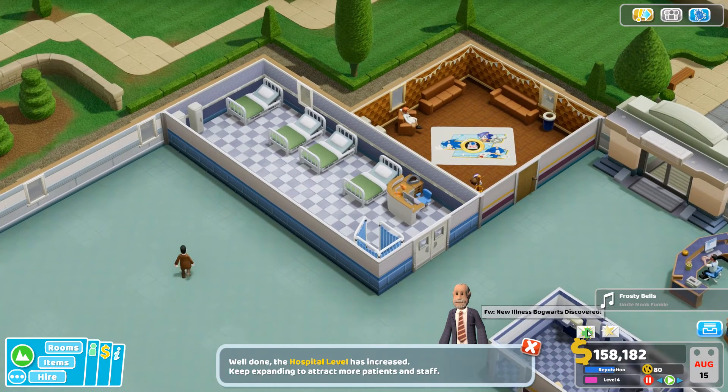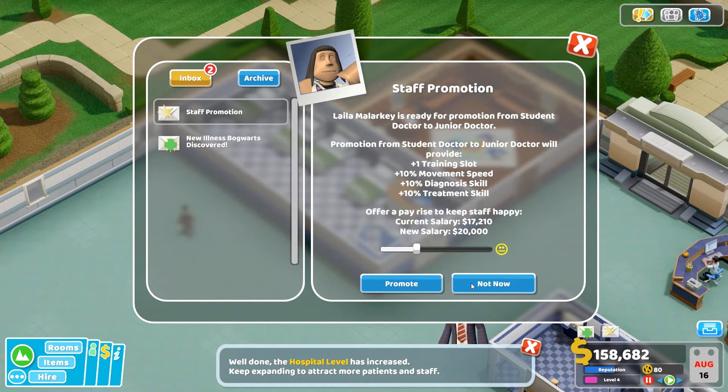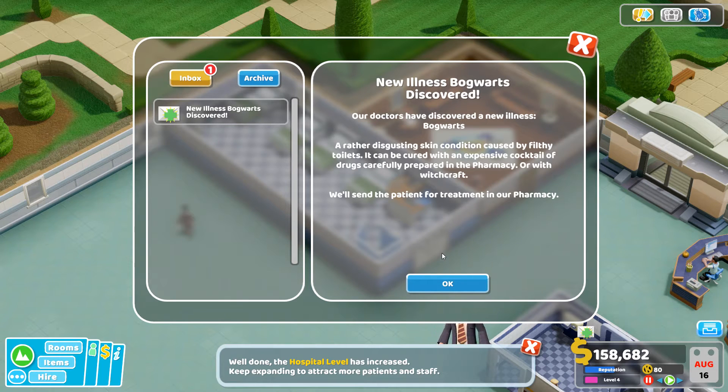New illness — Bed Face! 'A quite alarming contortion of the face caused by sleeping at a strange angle — doctors recommend always using a bed protractor to monitor sleeping angles.' Patient sent to the ward. Also Bogwarts — 'a rather disgusting skin condition caused by filthy toilets, cured with an expensive cocktail of drugs carefully prepared in the pharmacy, or with witchcraft.' That goes to the pharmacy.